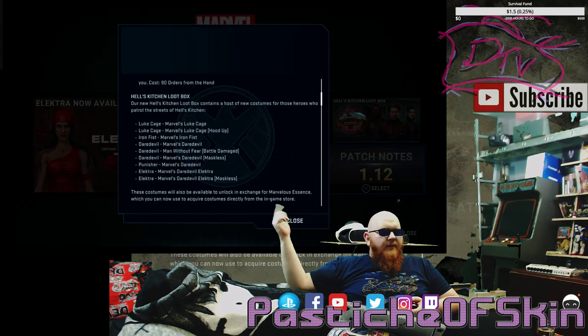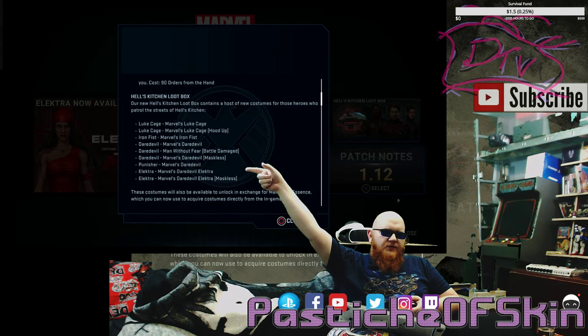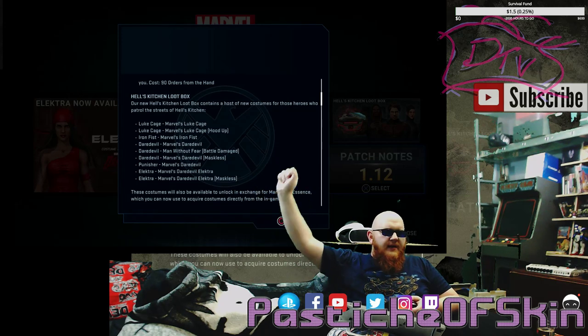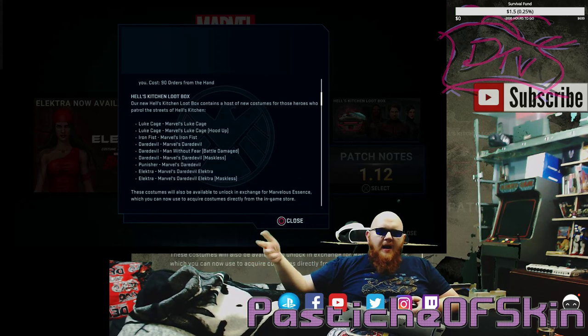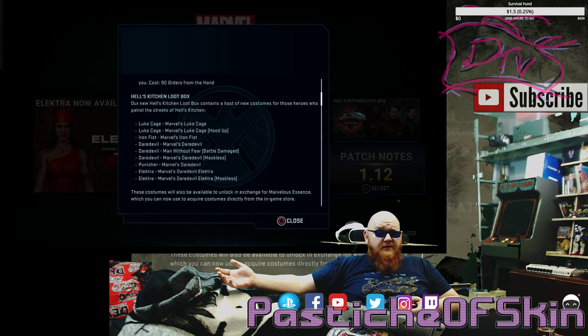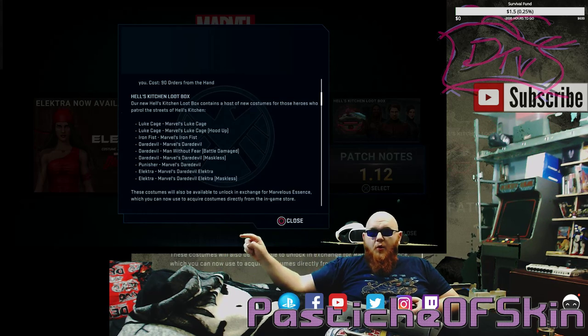Now, some of these costumes I already have and some I don't. The ones I want are the Elektra costume — maskless, which would be nice — and a Punisher costume. Those are the two I'm actually thinking of. Getting the Iron Fist one would be nice as well, because I got Iron Fist from getting all the other characters, so I didn't buy the costume back then.